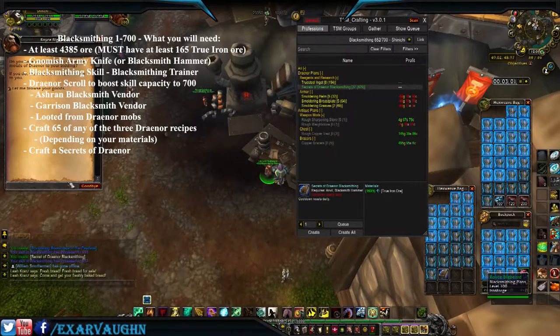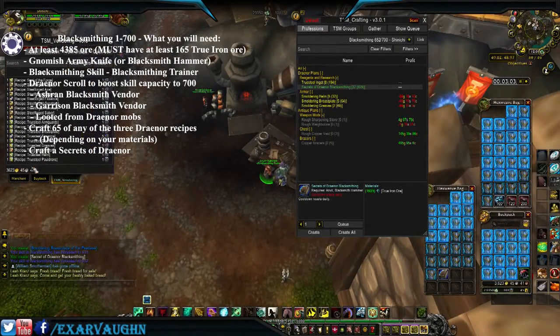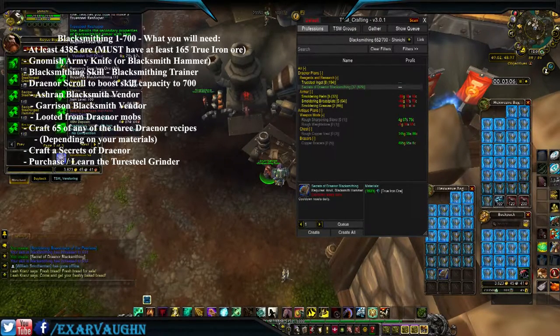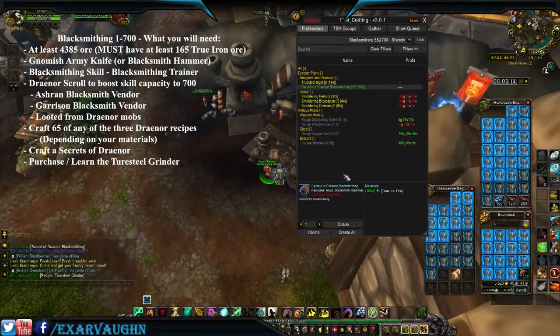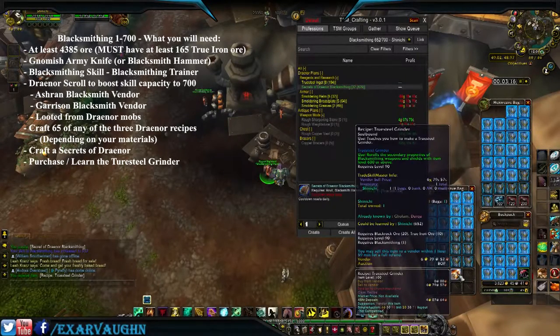We are now going to buy the True Steel Grinder — not the Reshaper, the Grinder — because that one is the cheaper of the two to make. Learned the Grinder here.